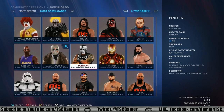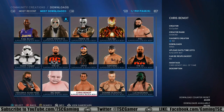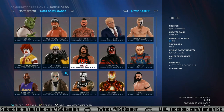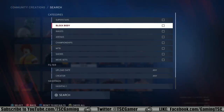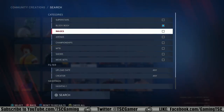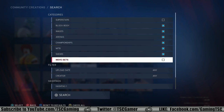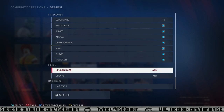Besides all these custom wrestlers that you can find, you can also search for block bodies like Minecraft characters, images, arenas, championships, Money in the Bank briefcases, shows, and movesets. You can filter it by upload date, creator, and hashtag.